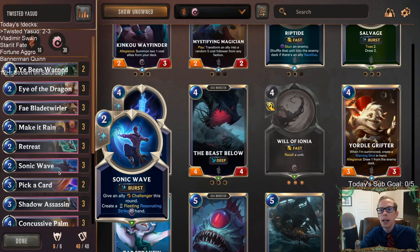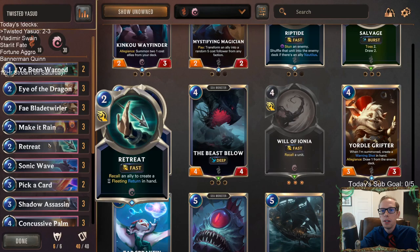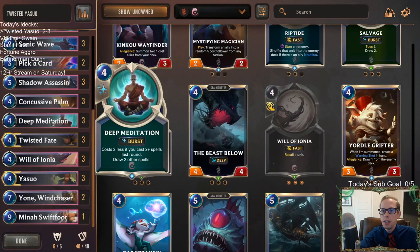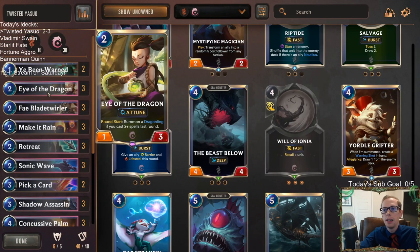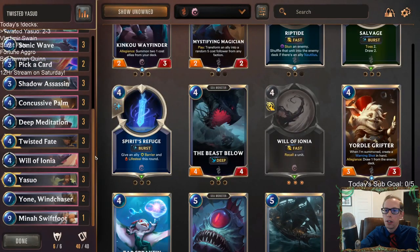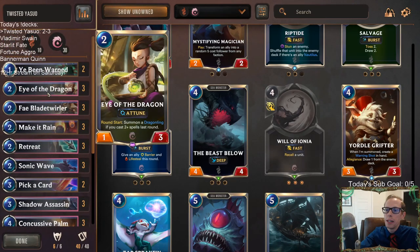Ionia gained a bunch of tools. I think we're going to find out that a lot of these Ionia cards — especially Eye of the Dragon and Deep Meditation — are going to see a ton of play and be kind of everywhere. It's a little sad this one's an epic because it'll be in all sorts of Ionia decks and epics are harder to craft. You don't really see two-mana epics — there's maybe only one other one.